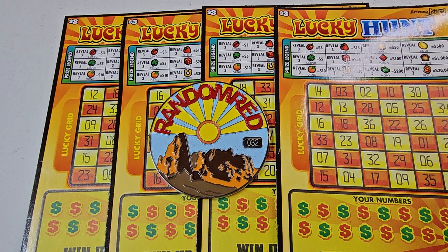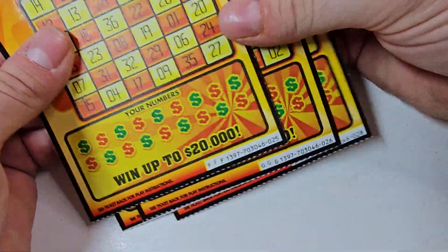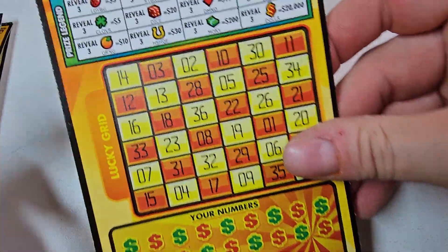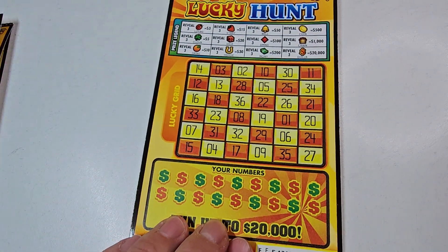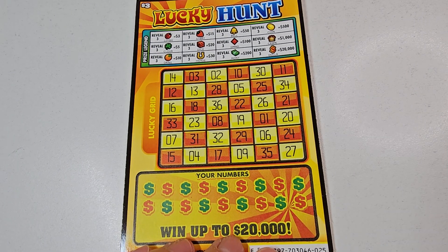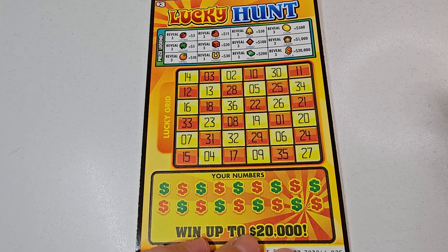What's up everybody, welcome to a brand new video. Today we have four of these three dollar lucky hunts. Hopefully you guys are having a fantastic beautiful day. We have tickets 25 through 28 and we're gonna get started. Pretty much just gotta match three identical symbols and you win prizes. Just a small session today, nothing crazy, and we're gonna use Chris's lucky Georgia Lottery gold coin — well, actually bronze or whatever.